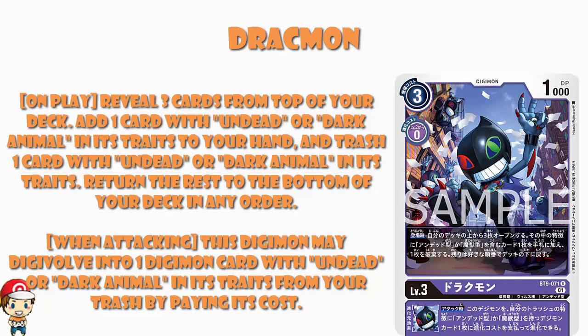This is really good. If you're playing this, you want to be drawing these cards, but you also want to be trashing them because you're purple. Plus an inheritable skill: when you are attacking, this Digimon may digivolve into a Digimon card with Undead or Dark Animal in its traits from your trash by paying its cost. You're not ignoring the cost or digivolution requirements — both of those are very important — but you're evolving from the trash, which means rather than having to have the right card in your hand, you can just trash a bunch of cards and play from the trash.